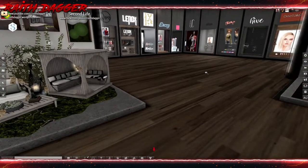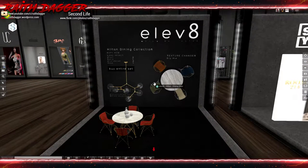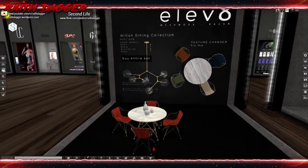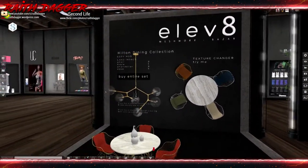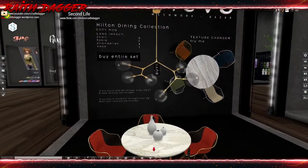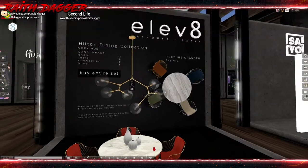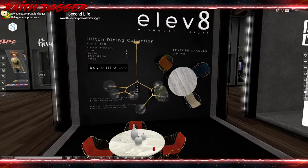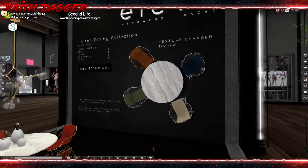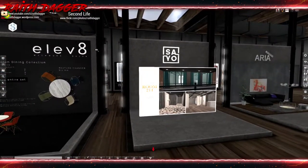Back along the center, Elevate - I like their furniture, I have a dining table by them. Now they have another dining collection, kind of cool. Land impact: two for the chair, one for the table, three for the chandelier, one for the vase. I love that they list it. Buy the entire set for 844. I wonder if I could use this outdoors.